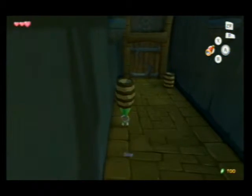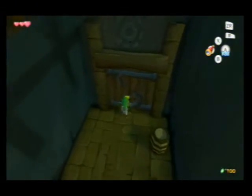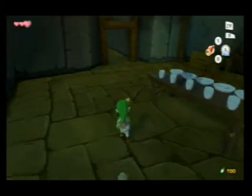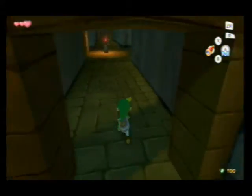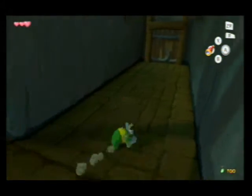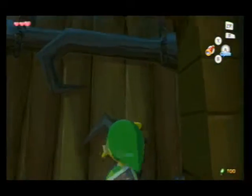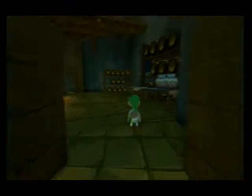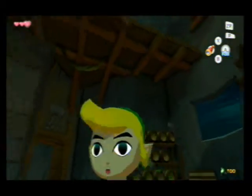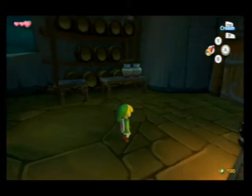So we're just going to drop this here and make a run for it, and head up here. I always want to ignore it because there's going to be some mini blins here. And here's a map for the Forsaken Fortress, but nobody wants that because you just have a map on your gamepad screen.